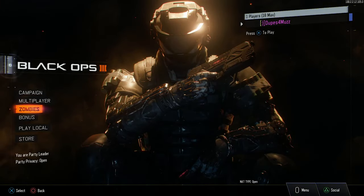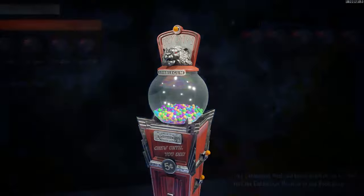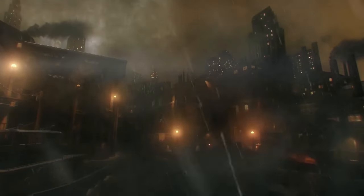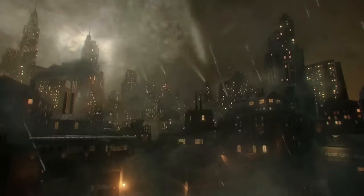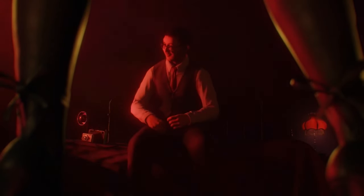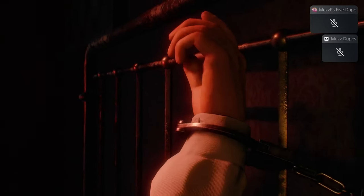To save Zombies, go into Zombies, go to Gobble Gum and change the set. Then load a solo game, spawn in, open the first door, and hold a grenade to end the game quickly — that will make the Zombie stats save. For Campaign, go to the Safe House, create a class, edit the loadouts, then exit and save the game.